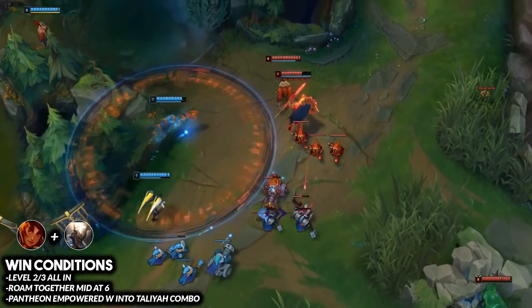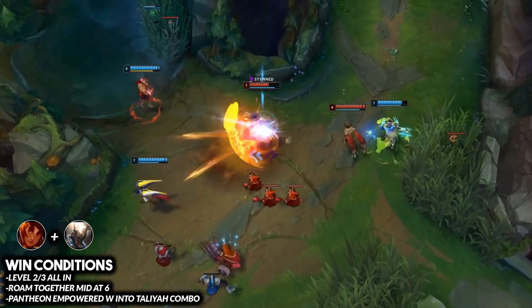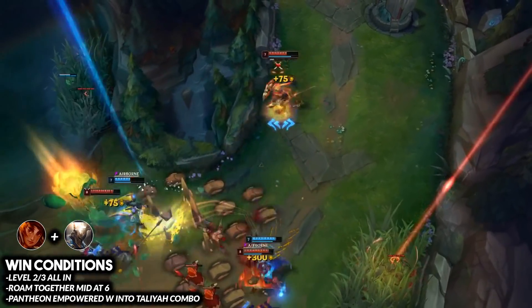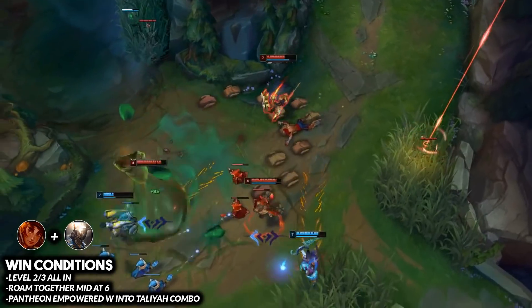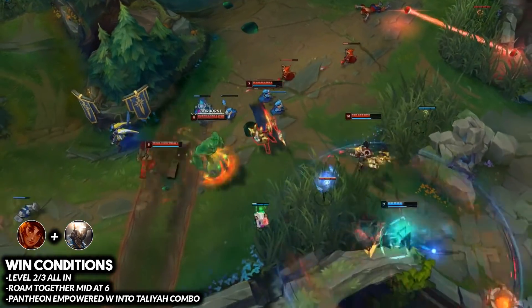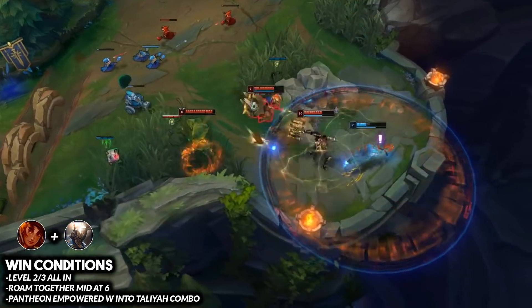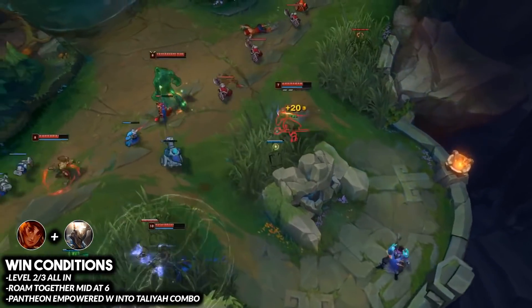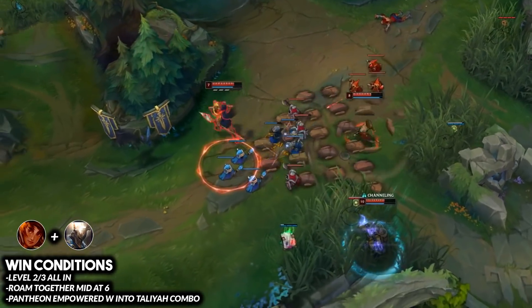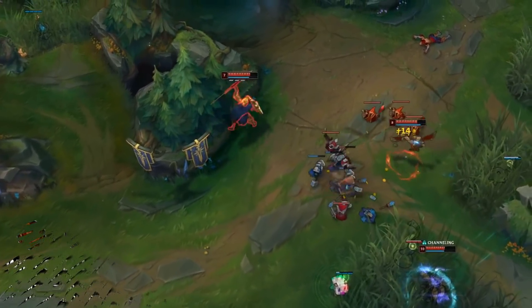Once you hit level six, both champions have great roaming potential — you have the Pantheon ultimate and the Taliyah ultimate. Time your bases together and before returning to bot lane, look to roam mid and use both ultimates for a free kill. I wouldn't recommend going top lane as it takes too long and you'd lose tower damage and XP in bot lane.